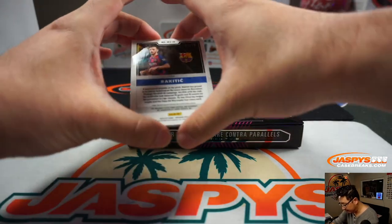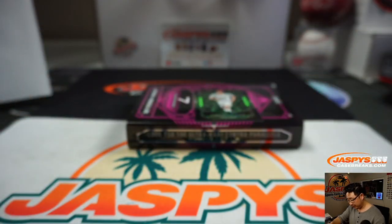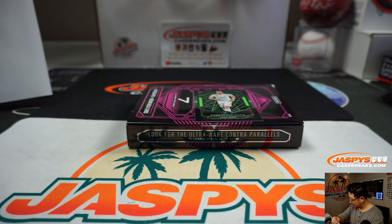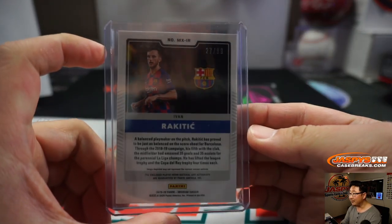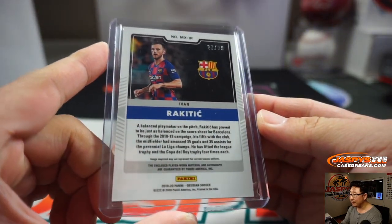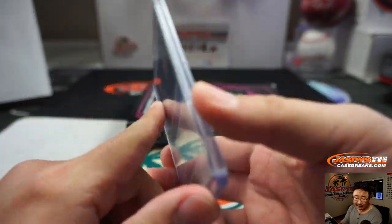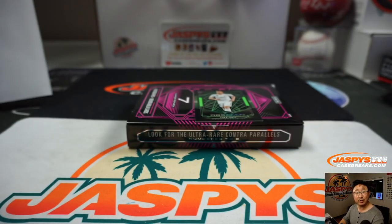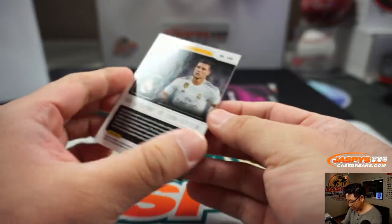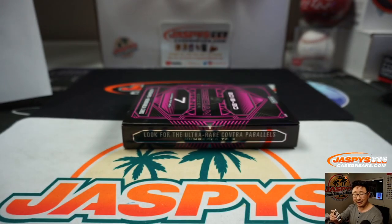And the last one here is Ivan Rakitic jersey and autograph — matrix material autos, in his Barca shirt. They call them shirts out there, not a jersey. He's part of that tireless Croatian team, if you remember that World Cup. 27 out of 99. SKS with number seven. And there's Luka Jovic — eight out of 25. That'll go to Alex and the number eight.